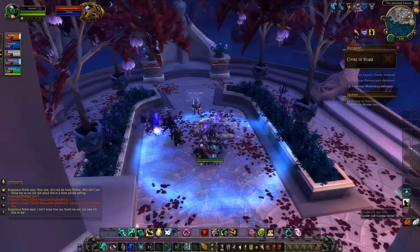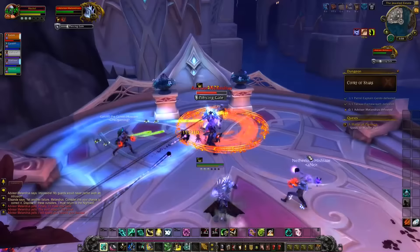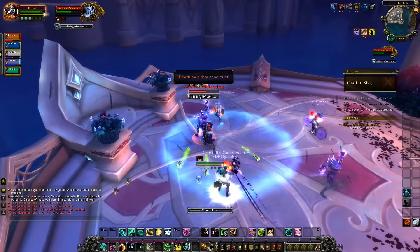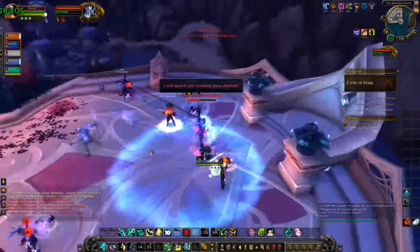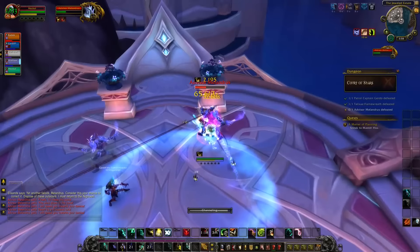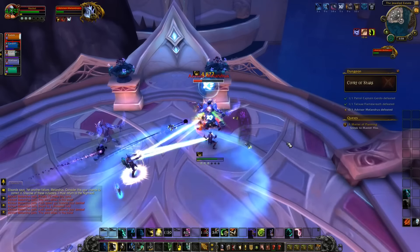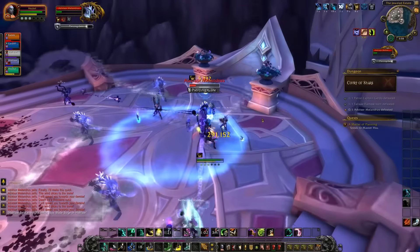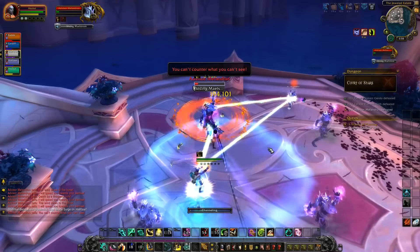The final boss is Advisor Melandris. It does a random Blade Dash, a Piercing Gale that knocks back, summons some tornadoes, and has a big AoE called Slicing Maelstrom. The guy was fairly lackluster on normal — minimal damage output. There's no way to interrupt any of his abilities; you just have to take them. That's probably another reason the tuning feels a bit low. I can see this being rougher on the healer in harder difficulties, but nothing really worrying on normal.